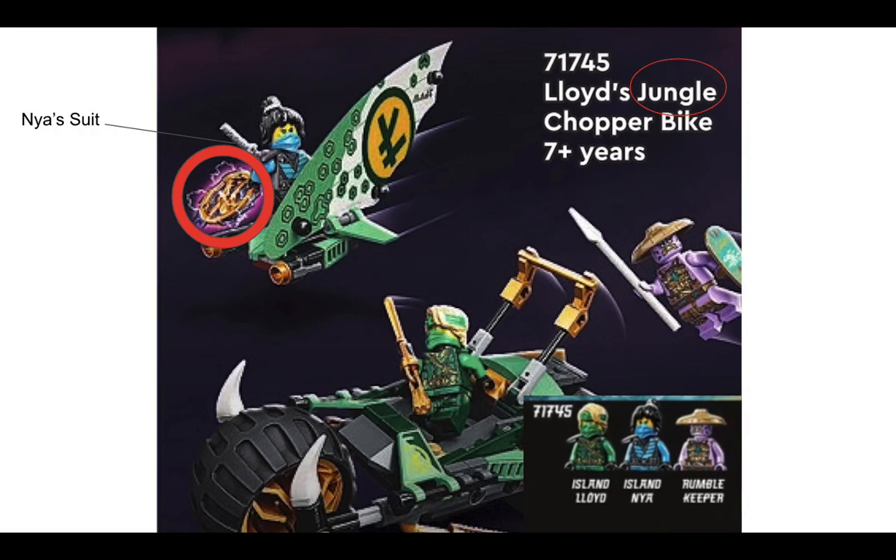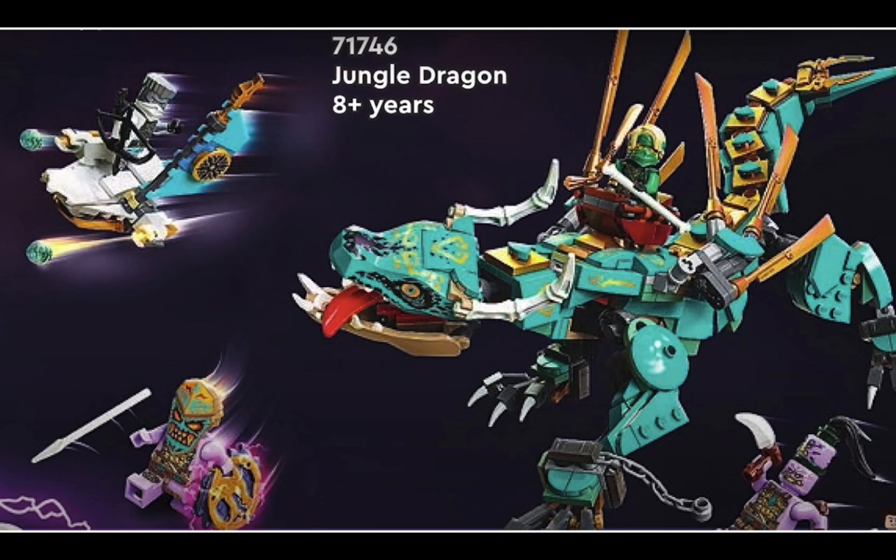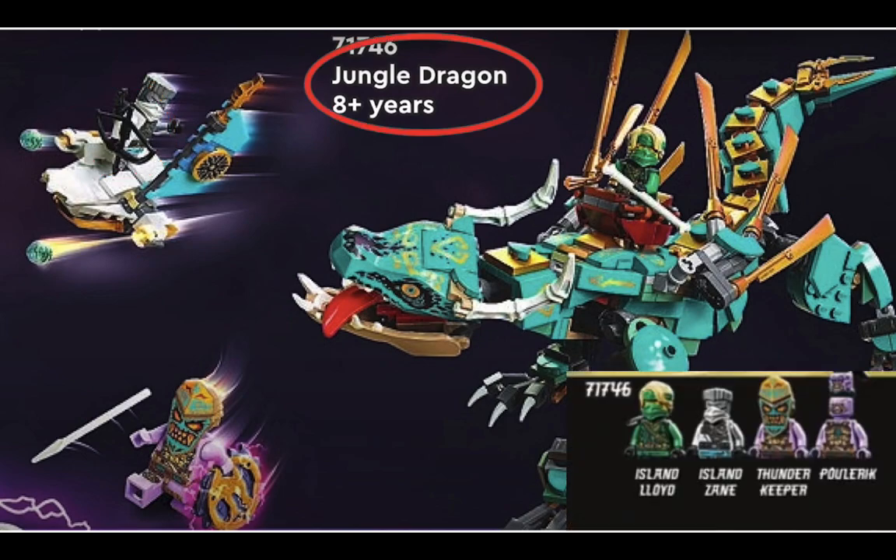It's also a highlight that the suits are called Island Suits, which shows that this season might be about an island. Next set is the Jungle Dragon set, where you get this token thing again — which definitely proves its importance. We get Zane, and we see that Zane is returning back to using his bow as his main weapon.